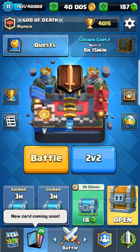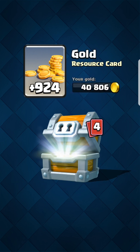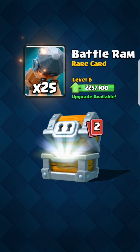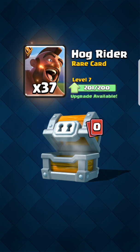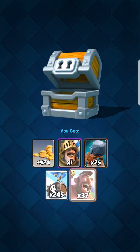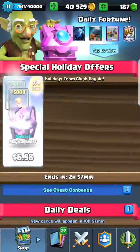I'm gonna open up the giant chest. We got 924 gold, one Prince epic, 25 battle ram - that's good - 245 skeleton barrel, and 37 hog rider!